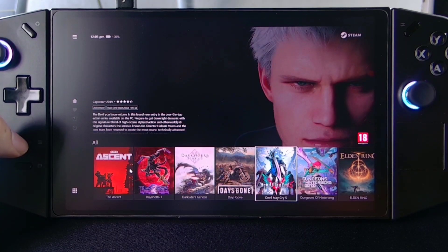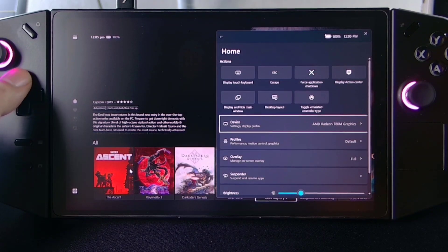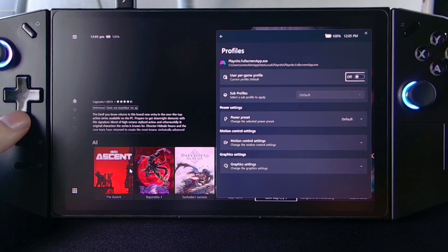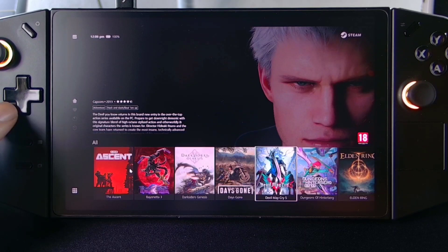Tapos kung gusto nyo namang mabaguhin yung system settings nyo, sinet na natin sya dito — dito na sya nalabas. So gamit natin yung 780M graphics. Meron din akong puput na tutorial doon paano sya i-install — check nyo na lang po sa description. Tapos pwede nyo i-set yung profiles nyo rito. Halimbawa nag-launch kayo ng game at gusto nyo yung mababa yung TDP nya or iba yung controls nya. So pretty much napaka-useable nitong setup na ito.